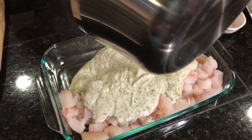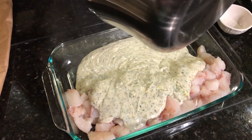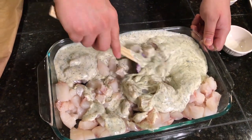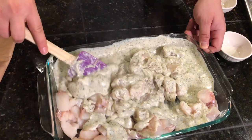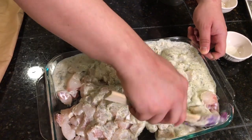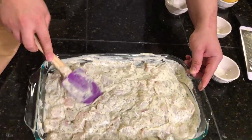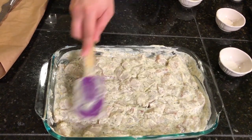Oh yeah — tell me that does not do anything for you. Look at it. Tell me you don't want to make this. Now we're going to want to make sure it's fully mixed in. Having that extra side without cod just gives us more room to move everything around, so we can make sure that every piece of cod is covered in that beautiful cream sauce. We have made sure that everything is nice and even — every piece of cod is being touched by that beautiful sauce.